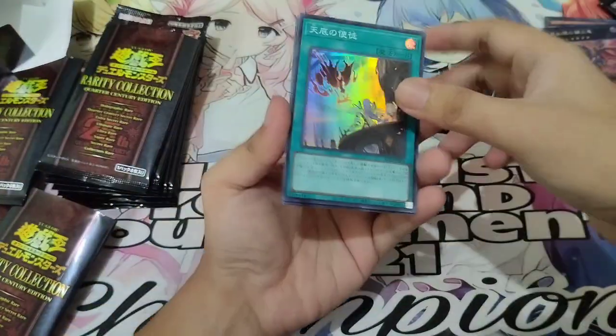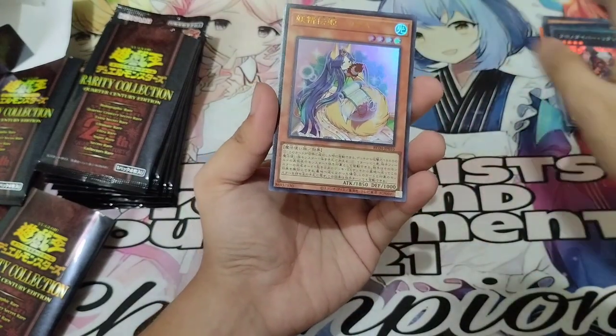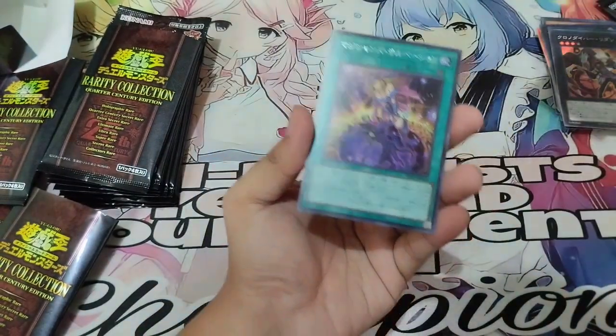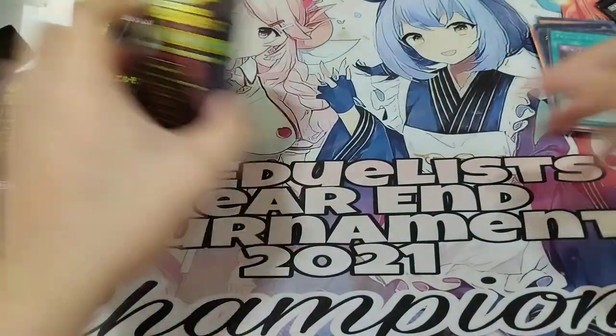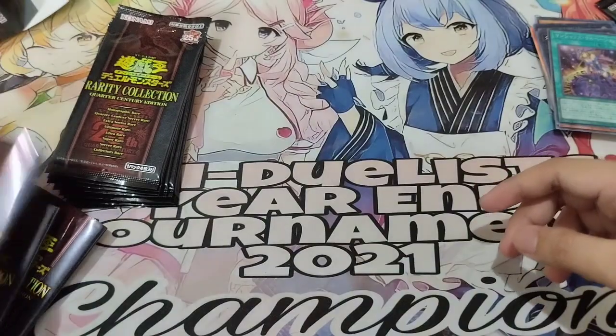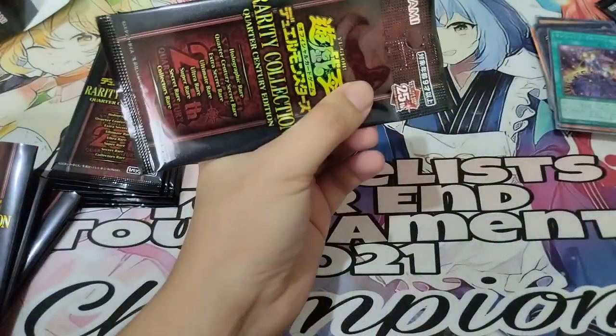Pack 6: The Dear Servant — Super Rare. Time Thief Redoer — Super Rare. Fairy Tail Luna. And Secret Rare — another Magician card that we don't know the effect of.